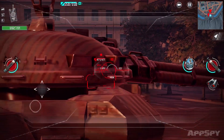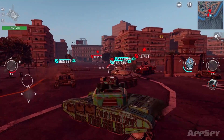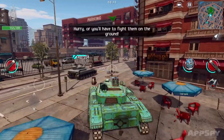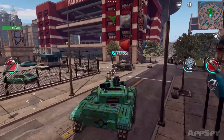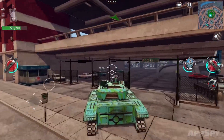You control the turret with the right side of the screen and your movement with the left. Swiping on the right also moves the camera so you can see what you're trying to turn into chunks of flaming metal. The first thing the game gets right is that it lets you drive through things. If it looks flimsy, you can drive your tank into it and knock it down. Where you're going, you don't need roads, because you're in a tank.